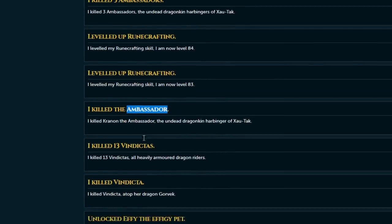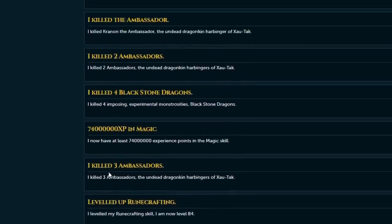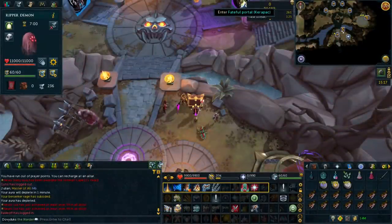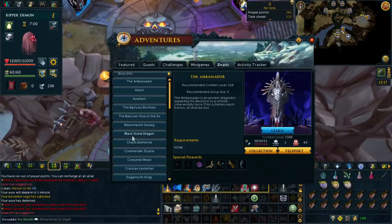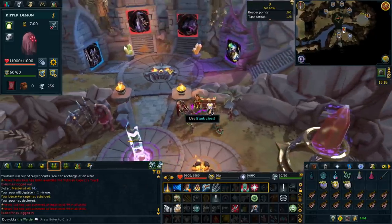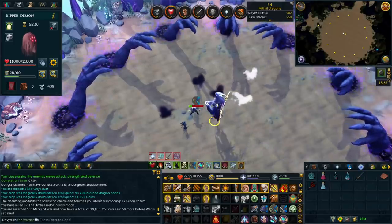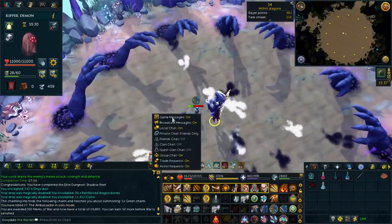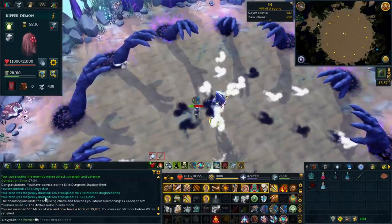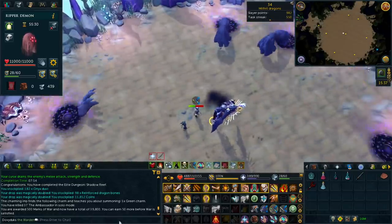I got the effigy pet! I did my daily reaper task and then killed ambis but got nothing — the drop rate is 1 in 155 so you shouldn't really expect anything. The whole run takes 30 minutes, half an hour per kill count. All of this took 25 hours of constantly fighting enemies. I collected a lot of stuff though — 182 onyx dust! Wait, was that doubled? Nope, not doubled — that's like two full onyxes. If it had been doubled it could have been three full onyxes.